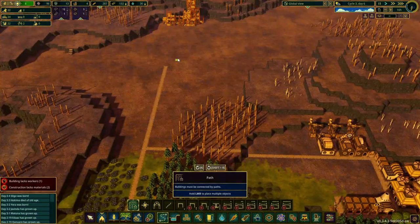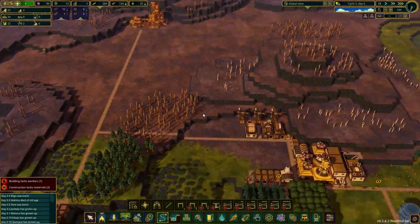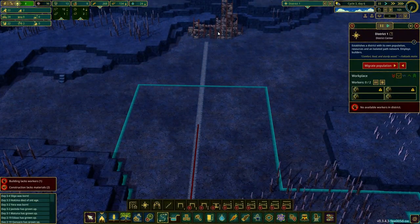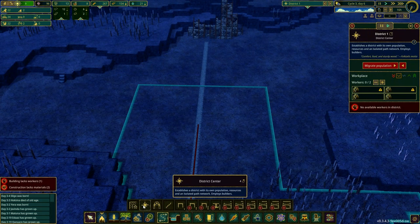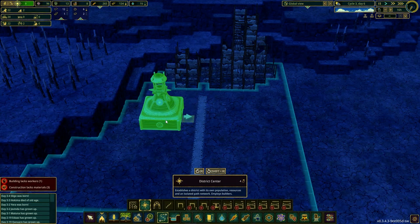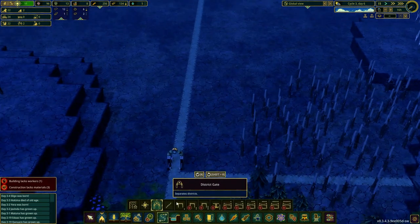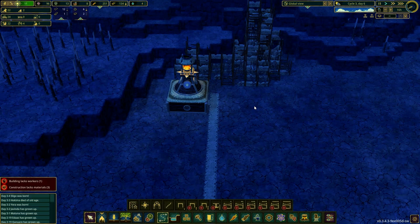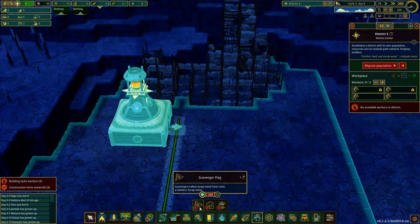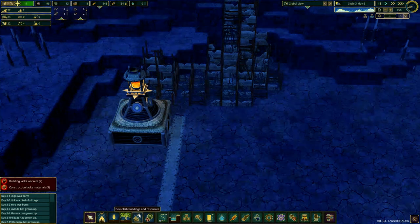I'm going to start by adding a path connecting the ruins to our village. Our current district does not reach the ruins, so we're going to have to build another district nearby. We need district gates to separate districts — that's where one district ends and the next one begins. Now we can place our district center and we have a whole new district. We need a scavenger flag to take down these ruins, but we need to unlock that building first and it's going to cost 250 science points, which we don't have yet.